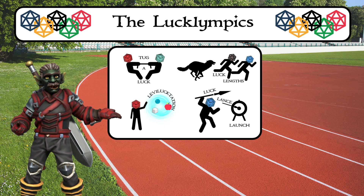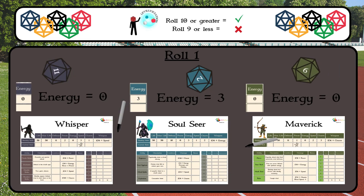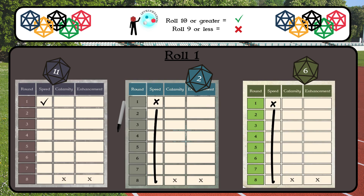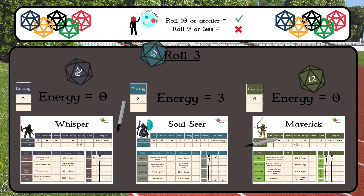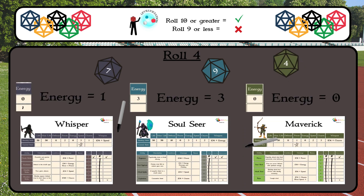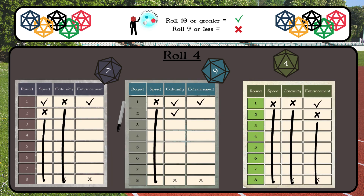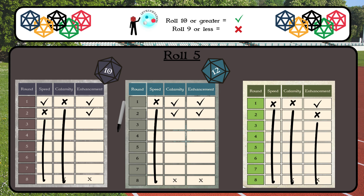The third event is Levl-luc-tation, and has the heroes using their energy to levitate three objects in the air. All players roll a d20 plus energy to levitate their first item. If the roll is ten or greater, the object levitates and the player marks a check in the round one speed column. If the roll is nine or less, the object falls and the player marks an X in that column. Then they roll two more d20s plus energy, marking the results in the Calamity and Enhancement columns of round one. For the next rounds, the players roll for their remaining objects. The last player remaining with the most objects is awarded the medal for energy. Rolling a 20 gains one energy, and rolling a 1 disunqualifies the hero.